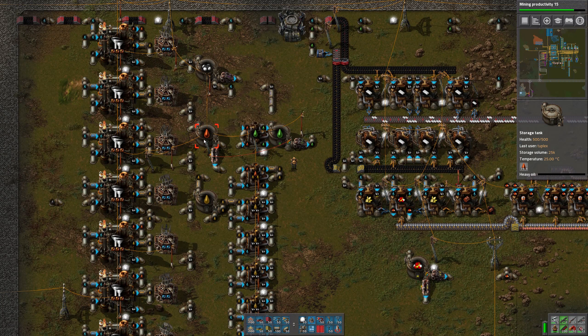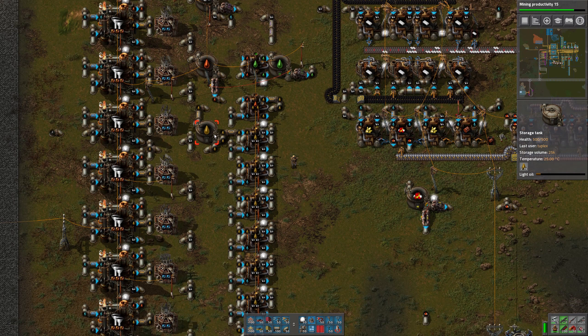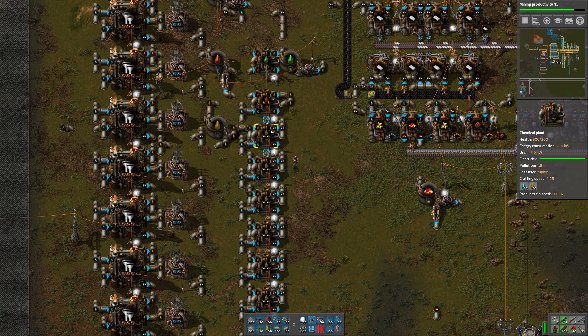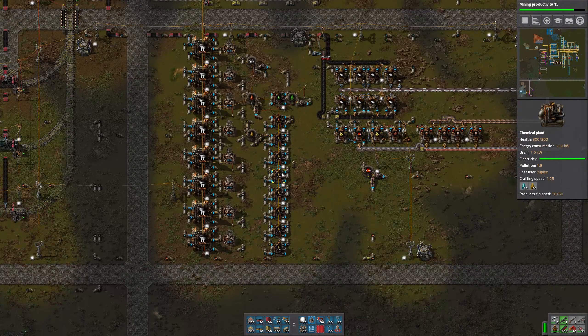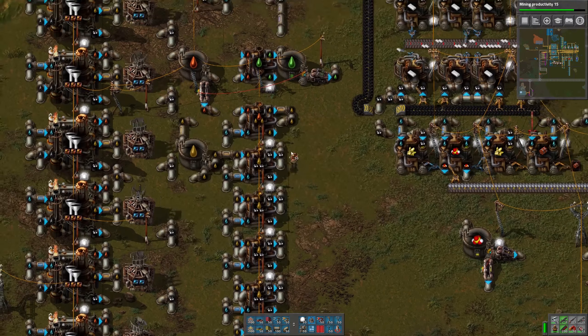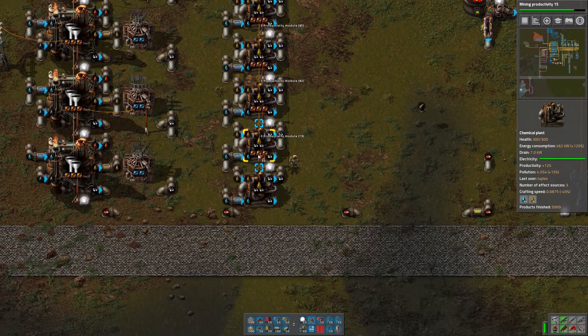Our light oil in particular is starting to accumulate because we don't have enough machines cracking to handle the increased output from the refineries. We need to do essentially the same thing over here with our cracking machines.